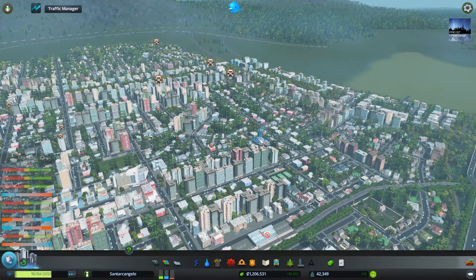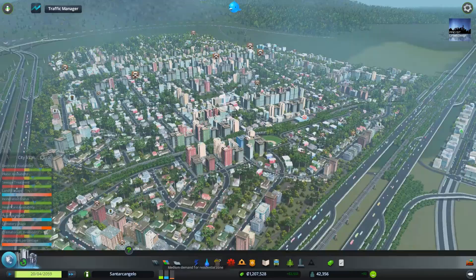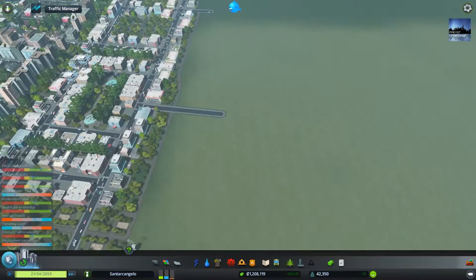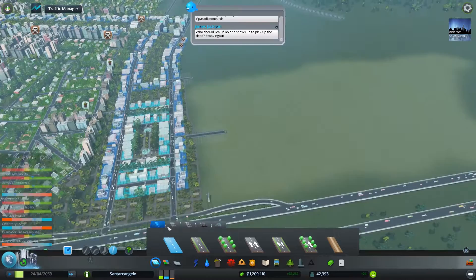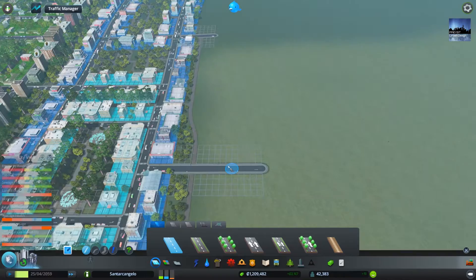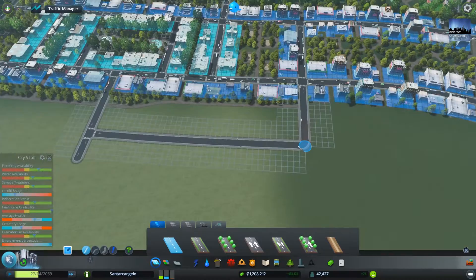Hello guys, welcome back to another episode of urban design on Cities: Skylines. We are going to continue this episode by working on more highways and fixing our demand for residential because we have more demand. So first of all, I was thinking of expanding my neighbourhood into this new area and I'm going to create a new highway as well.